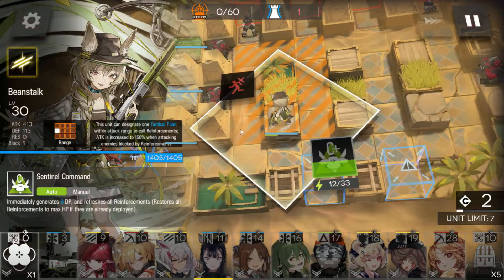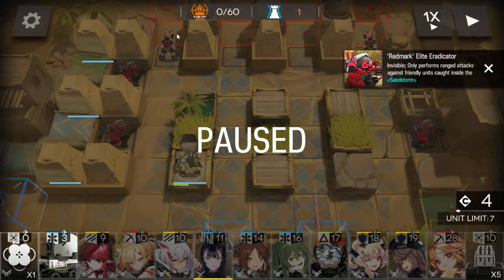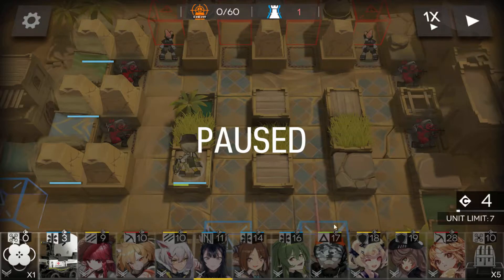We're going to deploy Beanstalk here facing up. Now to start off with — pretty much up until most things, because there are a few that are the exception — spiders are the exception. The two left lanes will cycle across to the right, and the two right lanes will cycle across to the left. All four of these snipers will walk in an orderly fashion one by one clockwise around to that exit there.